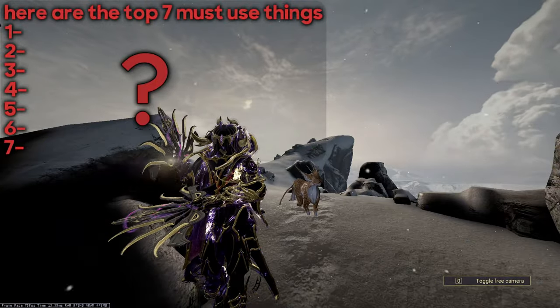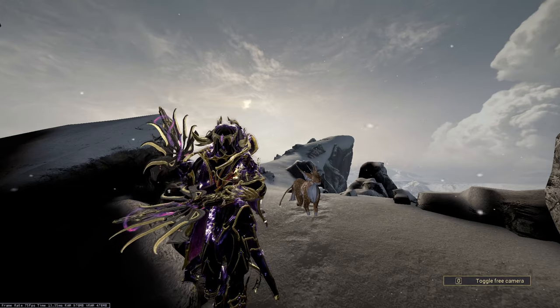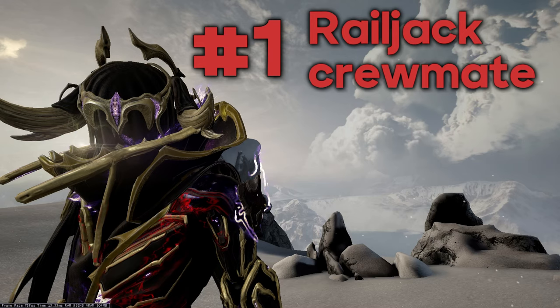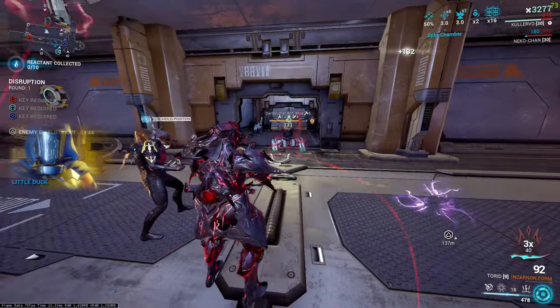Here are the top seven must-use things in Warframe. If you don't use at least four of them, you're either trolling or playing wrong. Number one: Railjack crewmate. Did you know that he can kill an Acolyte on his own without priming and help?